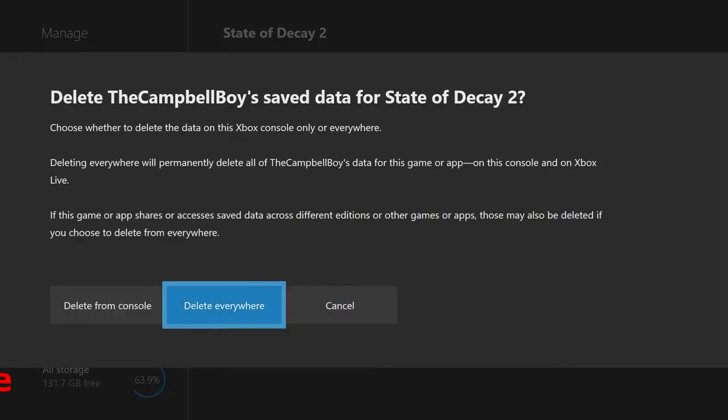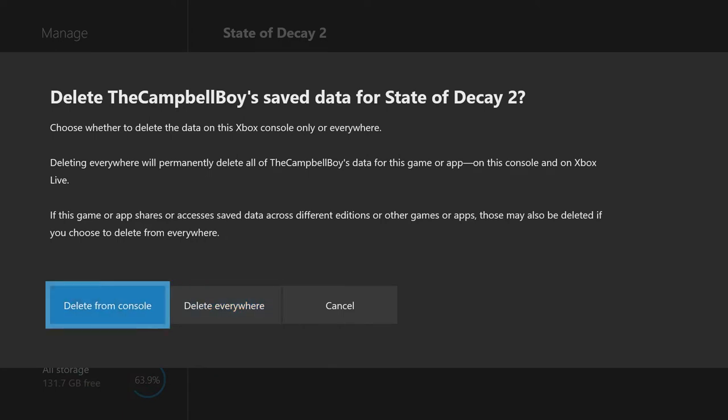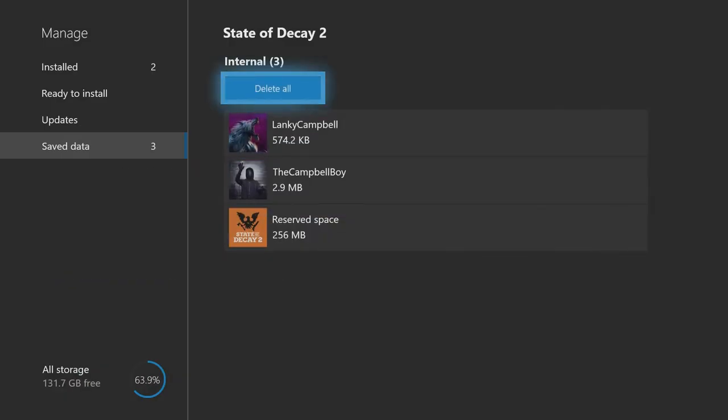Do not select 'Delete Everywhere' — if you click 'Delete Everywhere' then you will lose literally everything. What you're going to actually do is select 'Delete from Console Only.' So do that — delete this from the console.